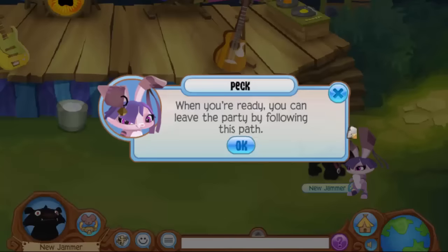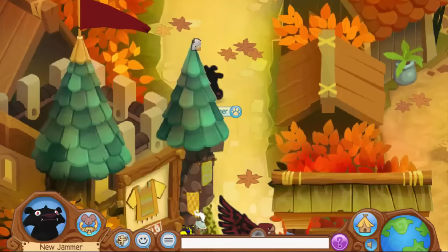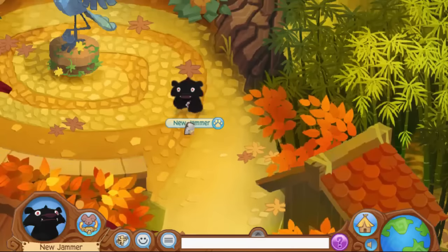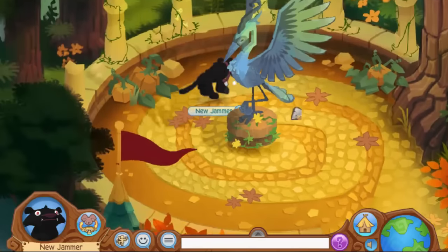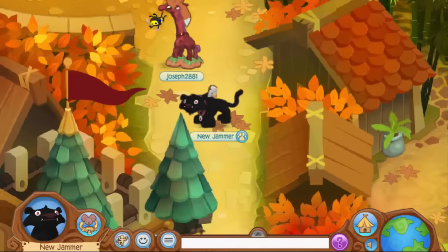After you're done, just click on the exclamation point and Peck will tell you that when you're ready you can leave the party by following this path. You follow the path and you're just shot into the land of Jamaa, which really makes no sense because there's no pathway up here anywhere — unless your animal comes through all this bamboo — but I don't think that actually happens.